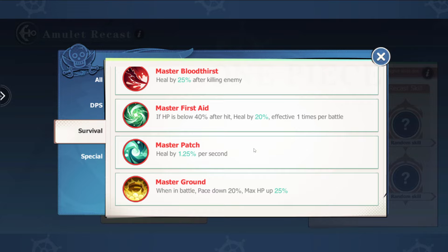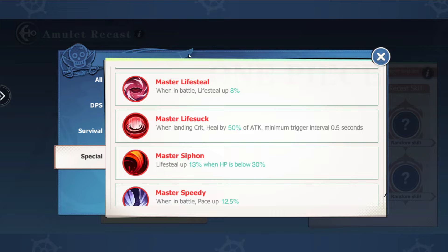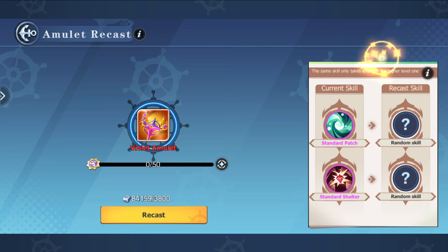Other things you could consider: Ghost — when killed, there's a 35% chance to be revived. This is never a bad idea, especially with tanks like Big Mom who can't revive. Very, very useful, it just makes you more sticky. And then Affinity, which heals up to 25%, can be useful. But I would say the first four — Tough, Reflect, Shelter, and Patch — are definitely the ones you want to be going for first.